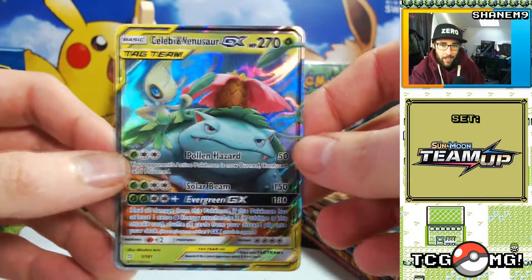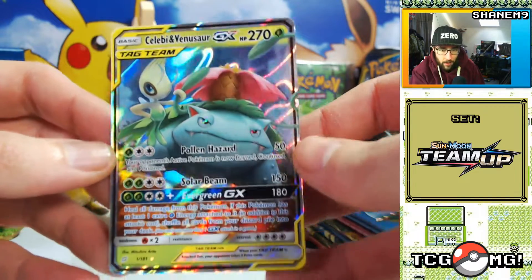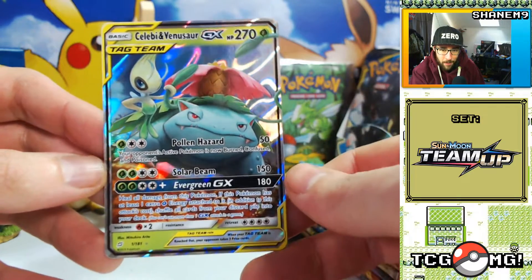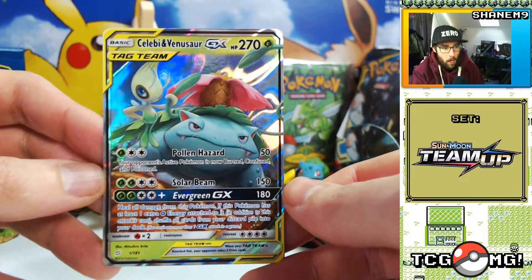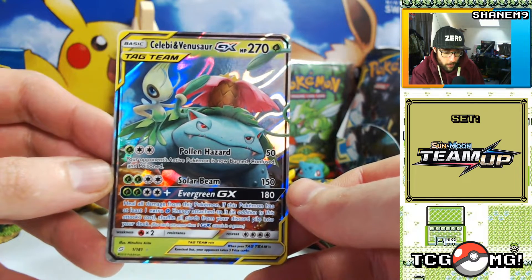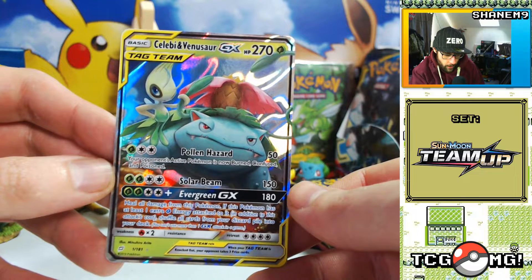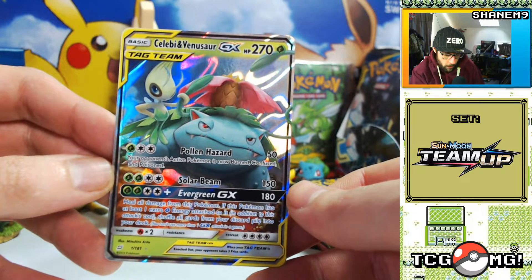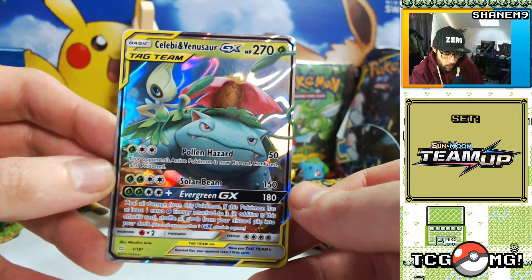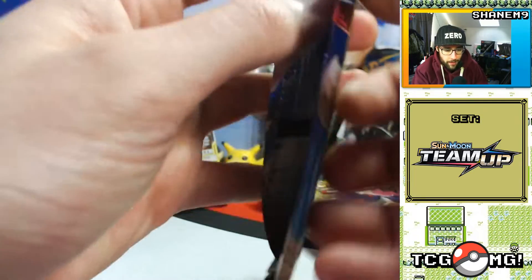Meowth, another Alolan Geodude, Grimer. Erica's Hospitality as a reverse — if we're going to get reverses I want reverse trainer support cards for sure. And finally, Celebi and Venusaur — our first tag team GX card! That's amazing. It looks cool, just the regular one, not a full art or rainbow rare, but I'm really happy with that. 270 HP! Pollen Hazard burns, confuses and poisons your opponent's active Pokemon. Solar Beam for 150, and Evergreen GX: heal 180 damage, and if there's at least one extra Grass energy attached, shuffle all cards from your discard pile into your deck — that is crazy!